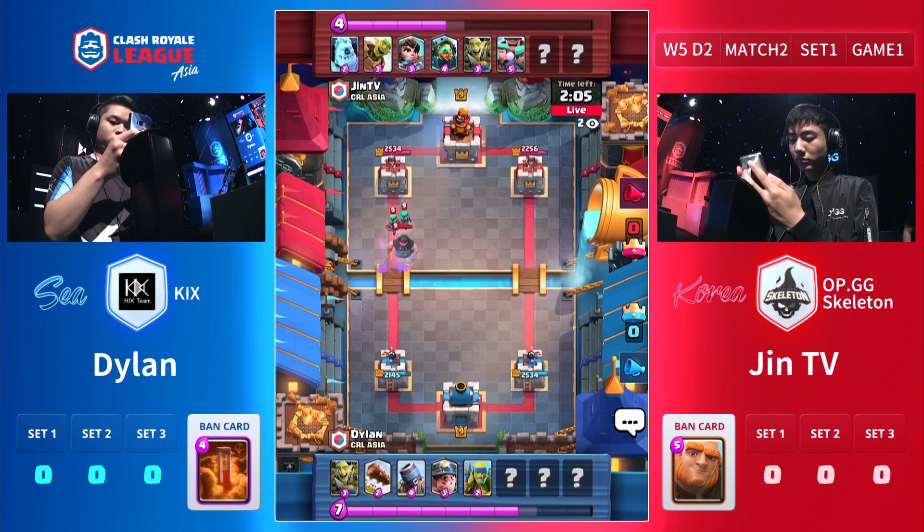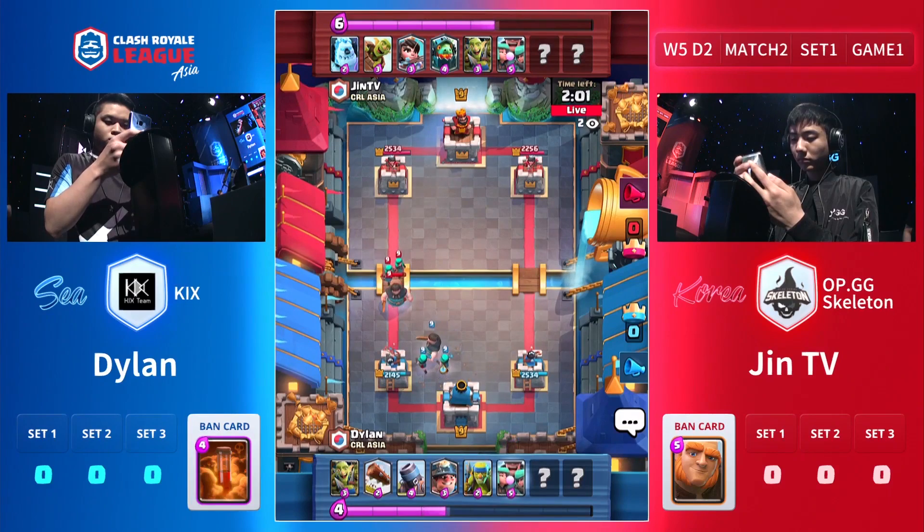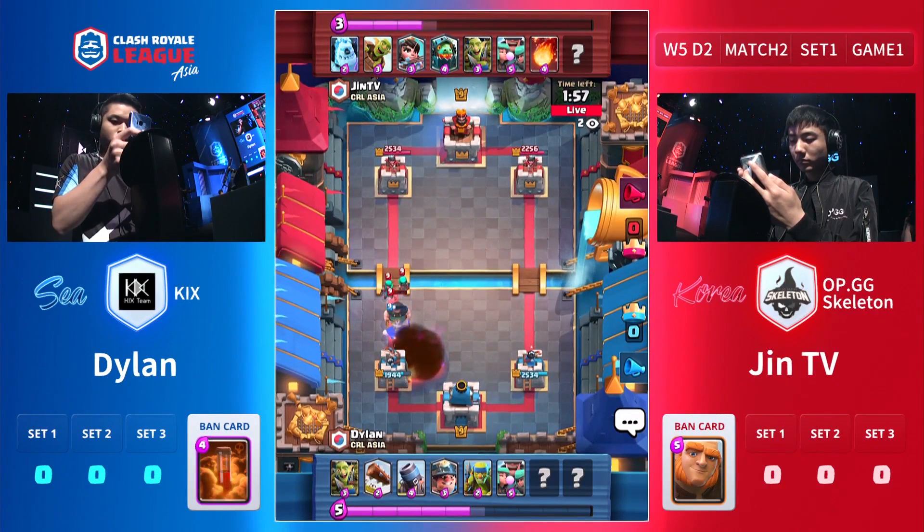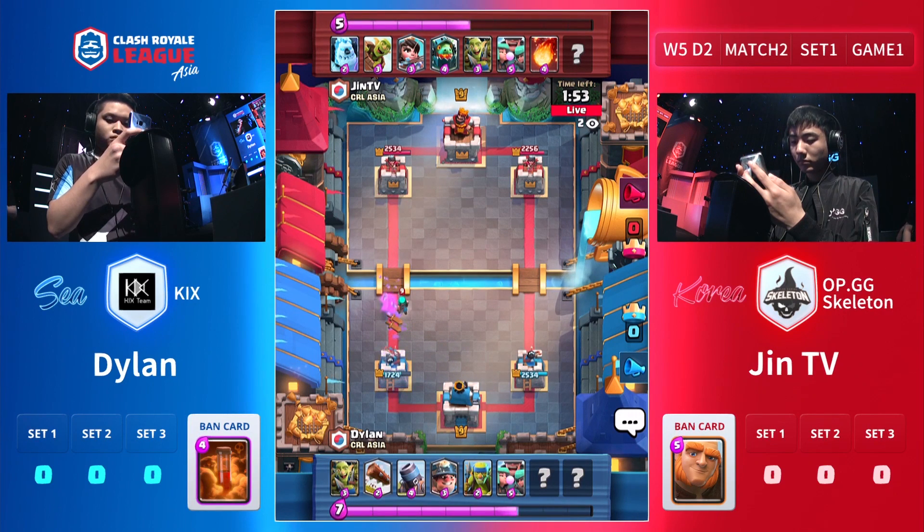Dylan does have the log as well, so not going to be the biggest problem for him. He does have his own Rascals as well. There's a fireball — perfect fireball connecting to the tower. Three hits.